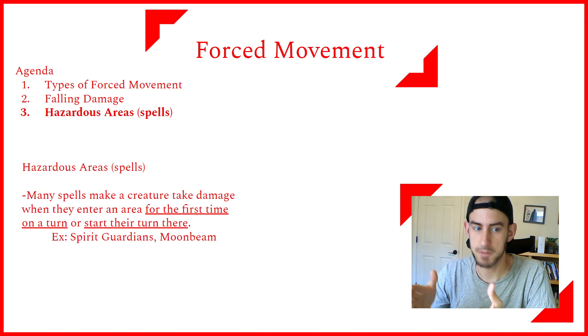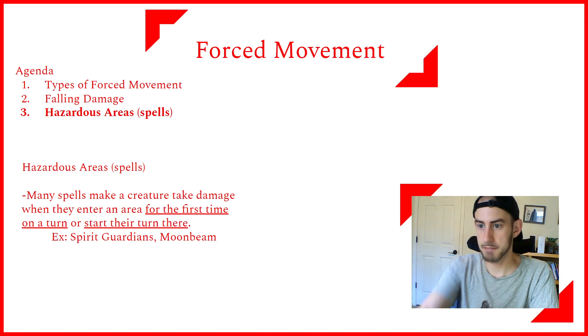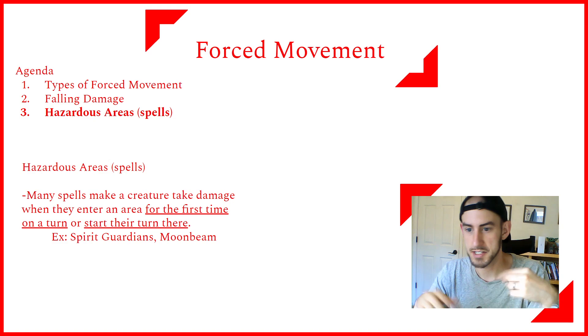Another way to do this is with the Thorn Whip cantrip. If you're a Nature Cleric, have a Druid dip, or know this cantrip, it can potentially pull its target closer to you. So if you position the aura such that when they get pulled closer to you, they enter the aura and take the damage. Spirit Guardians is a little hard to work with this way because it moves with you.